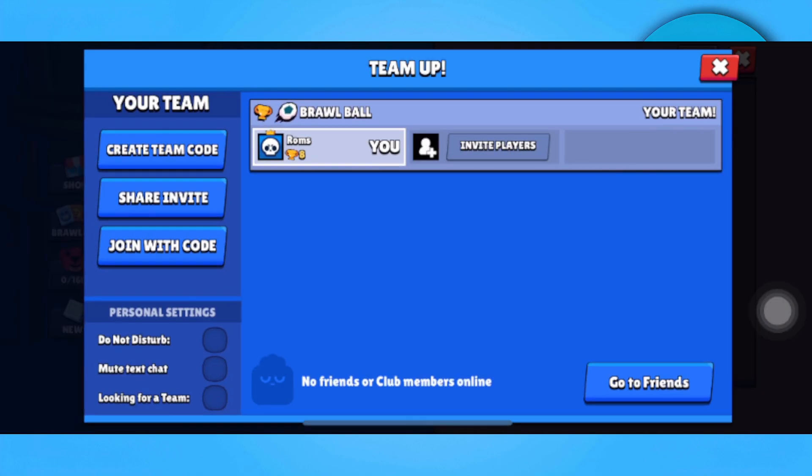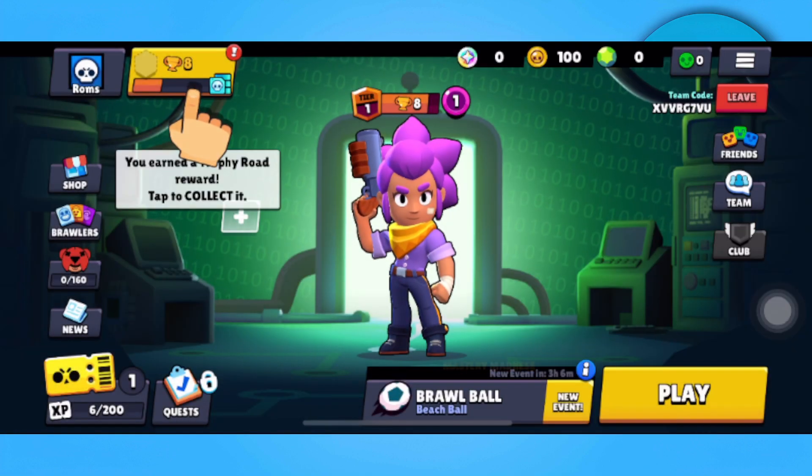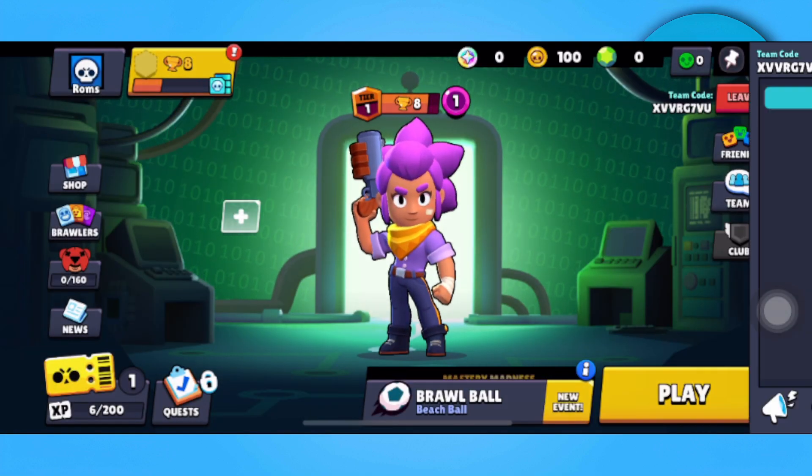From here you can either create a team code, share an invite, or join with a code. For now, let's just create a team — so tap on team again on the right side.